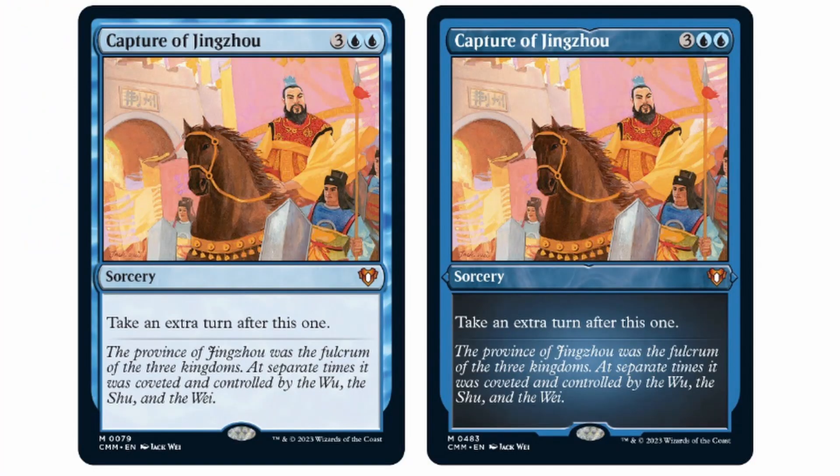The last reprint we're seeing is the Capture of Jingzhou. A card that we haven't seen since Portal Three Kingdoms — we're seeing Capture of Jingzhou. It's really cool; another Time Walk effect and a great Commander card. These reprints seem focused around cards that have only had one or two printings, and I think that's going to be a central theme for reprints in this first-ever Commander Masters product.